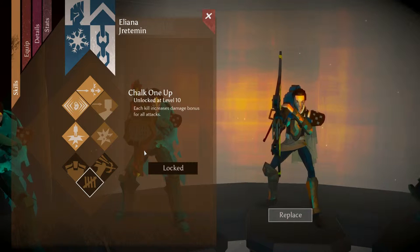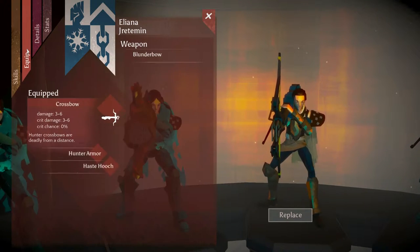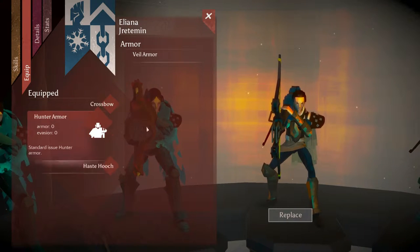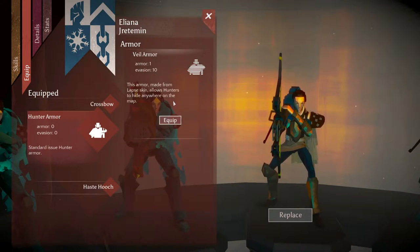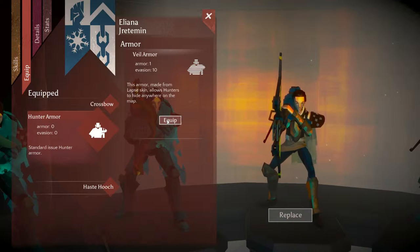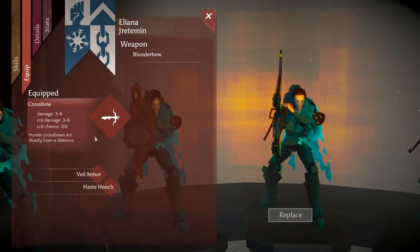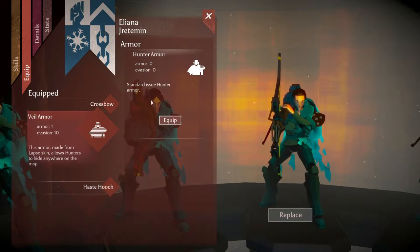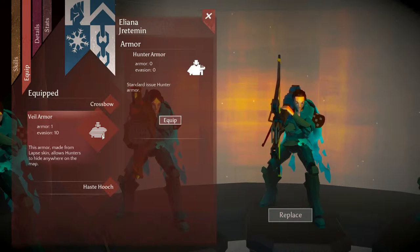Alright, let's equip this character. As always, Veil Armor - I haven't even bothered researching the non-Cadence armor. Veil Armor is just amazing, it's better than basic armor. I kind of find it silly that it doesn't automatically equip given that it is in every way better than the basic armor, but that's how the game works.